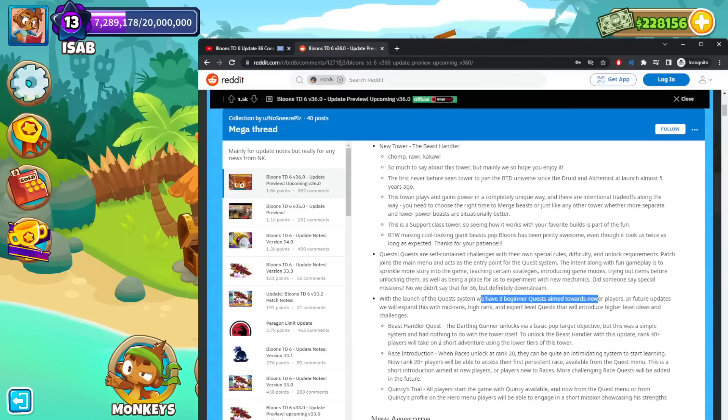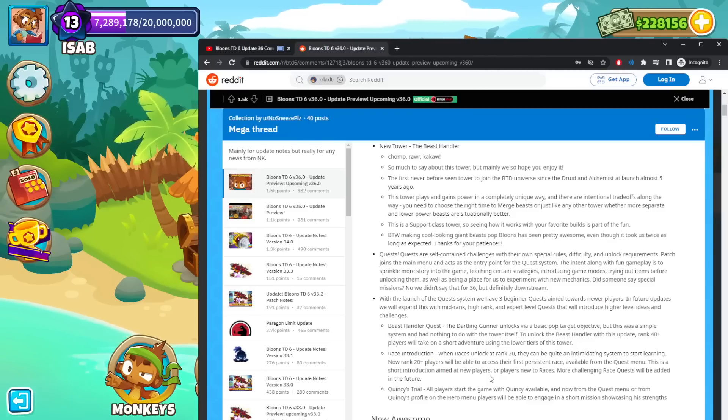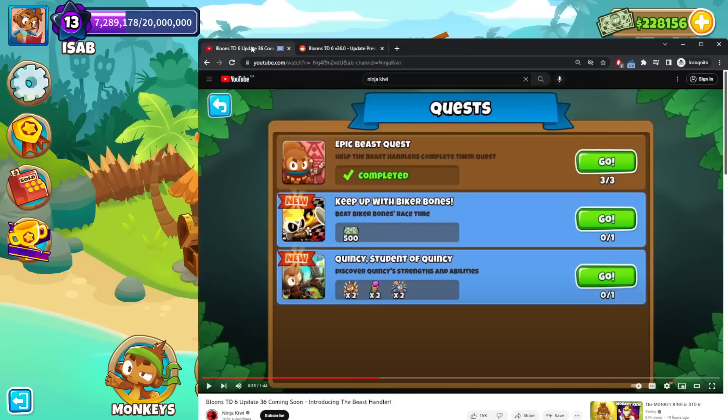Beast Slider helps you learn the tower. The race quest is probably a way to learn how to race fast, and the third one is how to make Quincy not miss — make sure nothing gets past his bow. It seems like these two quests will be pretty quick to complete.